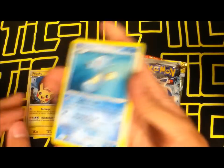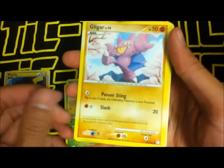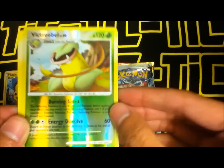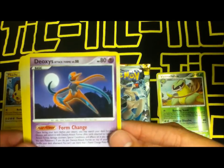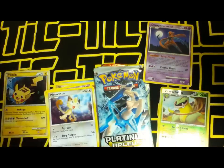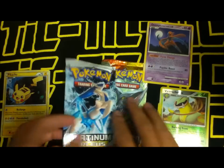We got Horsea, Gloom, Clefairy, Exeggcute, Meowth, Victory Belt, a reverse holo, and Deoxys Attack Form — pretty cool! We also got Castform, Tauros, and Seadra.